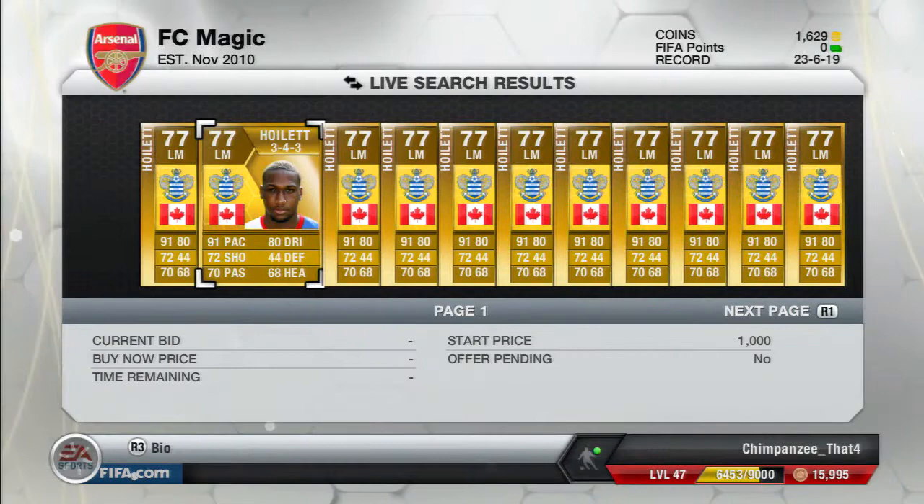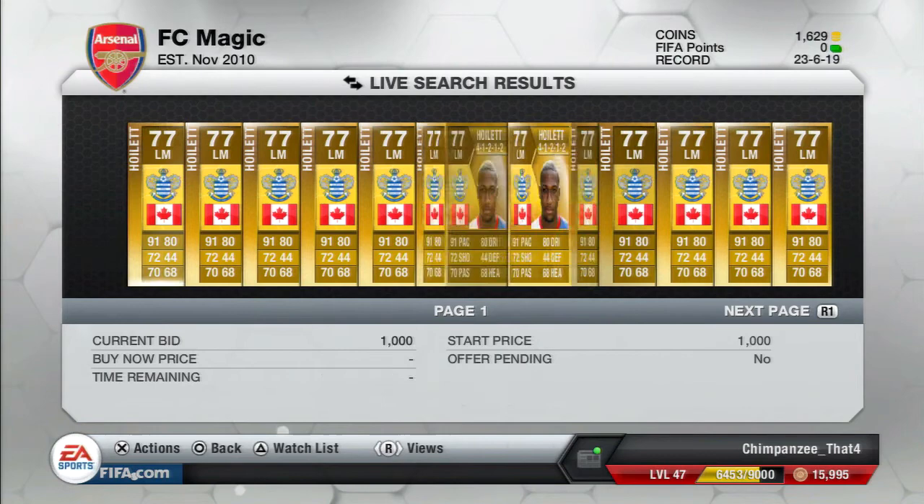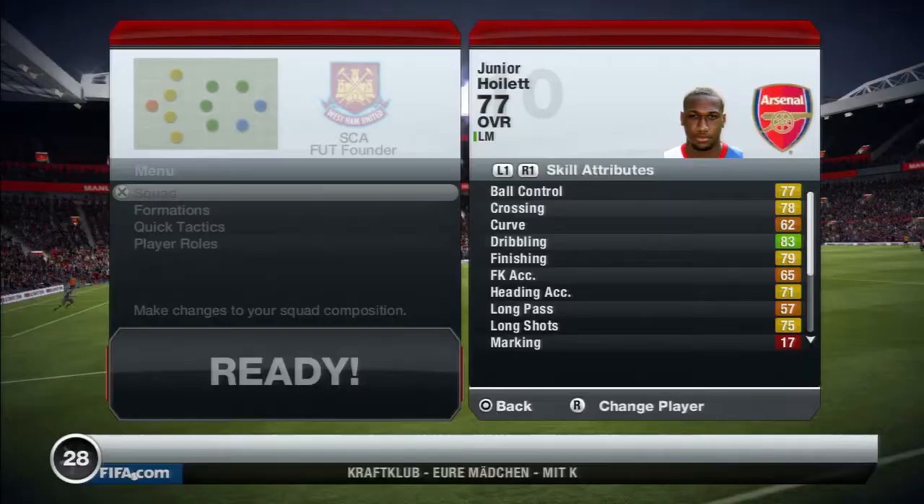They are 91 pace, 72 shooting, 70 passing, 80 dribbling, 44 defending, and 68 heading. And if we have a look through some of his cards on the market, you can see that they go for around 800 to 1,100 coins.